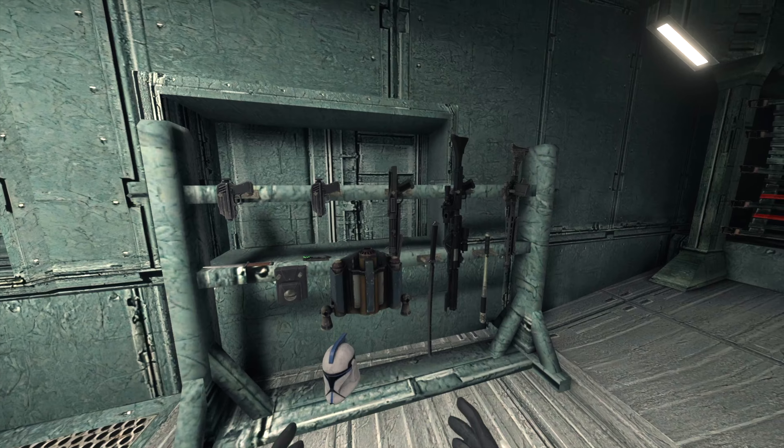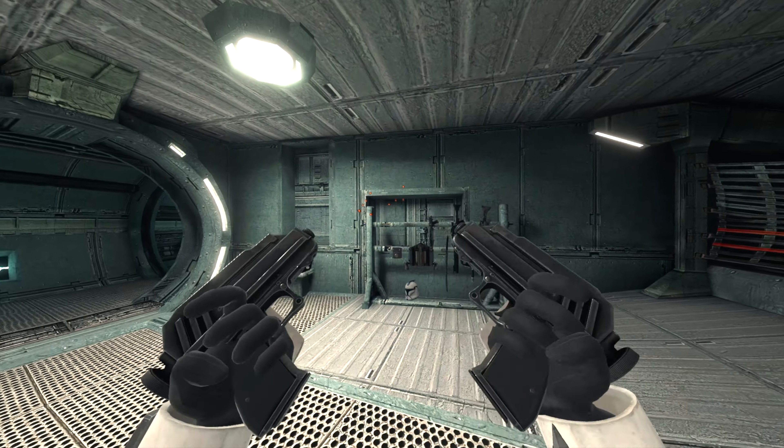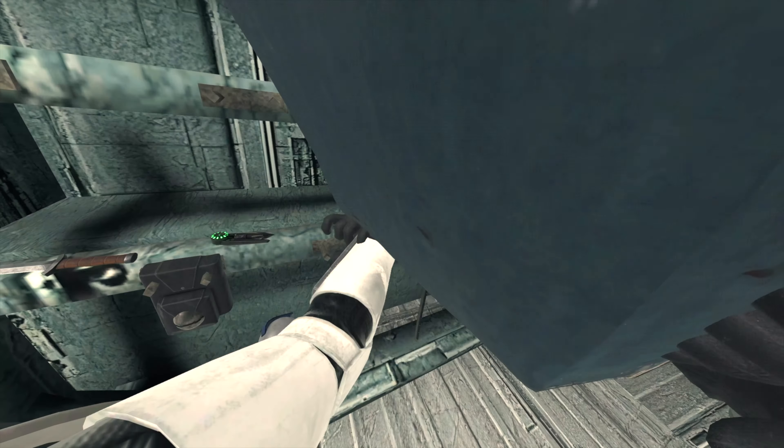So the first step is to gear up. Before we even start, it's a no-brainer — just like Captain Rex, we need the dual-wield. Another no-brainer: a jetpack. Equip that bad boy.